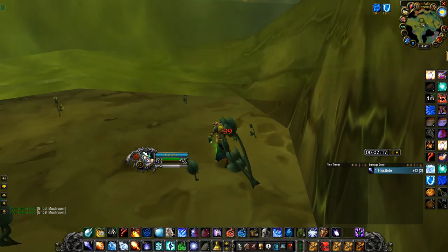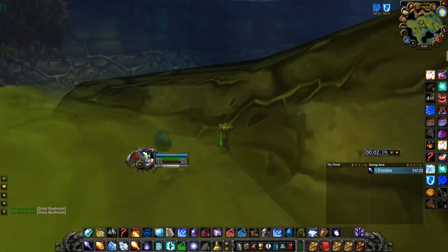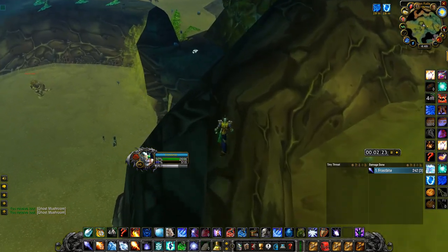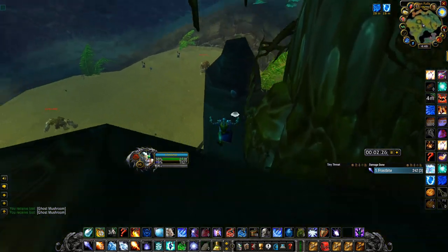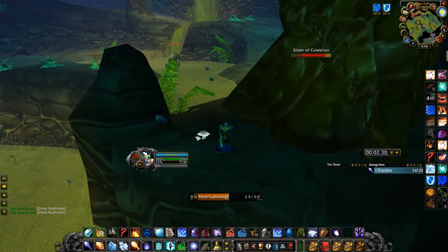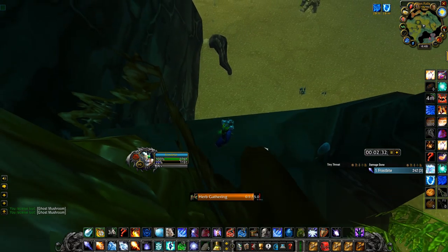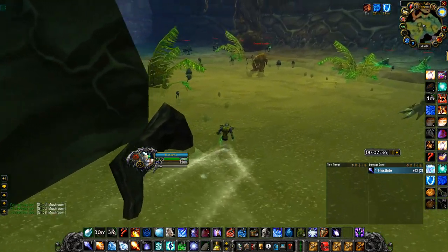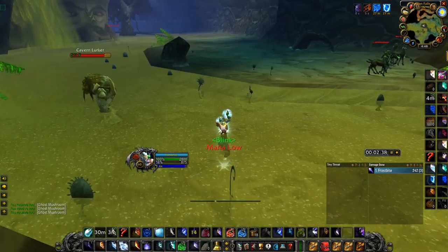The good thing about this farm is just its consistency. The main moneymaker is from the Ghost Mushrooms. If you're getting about one gold per mushroom — which is roughly the average on my server — and you're getting six to eight per run, that's six to eight gold a run, which comes out to 30 to 40 gold an hour just from the Ghost Mushrooms alone.